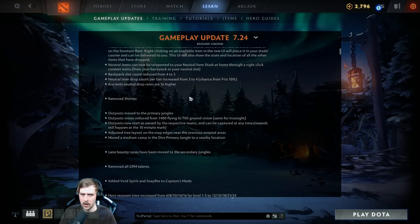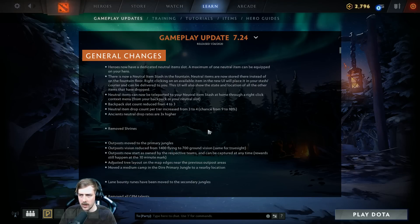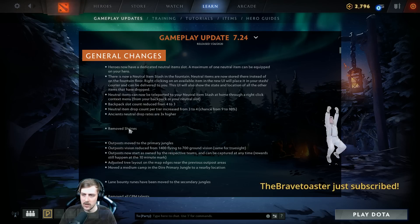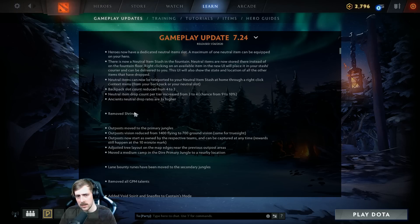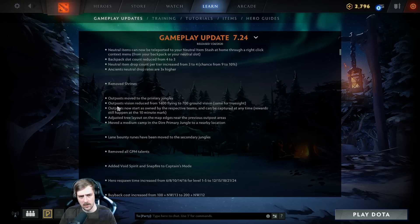Shrines removed — not super unexpected. Laning isn't too affected since shrines didn't activate until around seven minutes anyway, but it's definitely going to affect where it feels safe to fight. Radiant is going to get a small buff from this because it's easier for them to invade the enemy jungle now with that shrine gone. This is ultimately good for the game — losing towers is now a much bigger deal because you won't be able to TP to shrines. I assume teams are going to really prioritize mid tower defense.